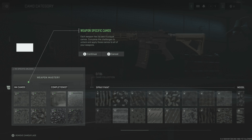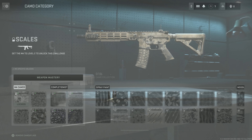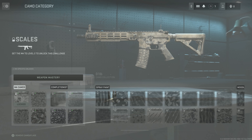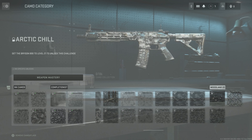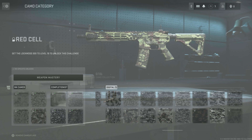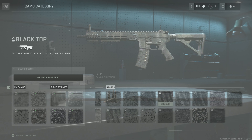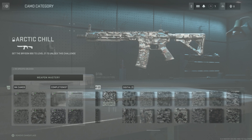Mastery — each weapon has its own unique camos and challenges to unlock them. All weapon camos: mastery, gold, platinum. I do like how this is set up, it looks nice. Get to level two to unlock the challenges — spray paint. There are 186 camos for this weapon. I do like that you can preview them though. They're very bland some of them, but what do you expect when there's over a hundred of them.